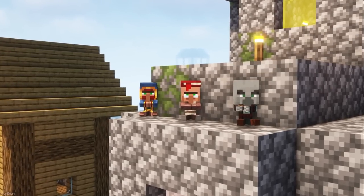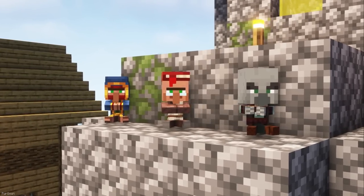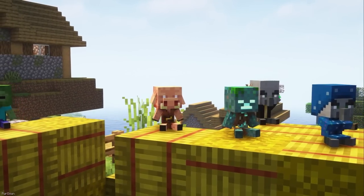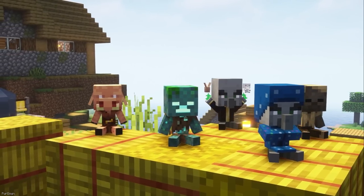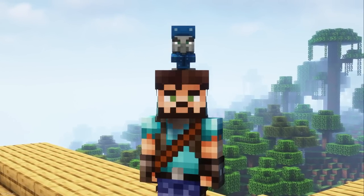Next is Mob Figures, which adds an assortment of Plushies into the game. These can be obtained by renaming a Carved Pumpkin. You can create Plushies for Piglins, Pillagers, Zombies, Wandering Traders, Villagers and a few other creatures. You can either display them in an item frame or place them on your head.